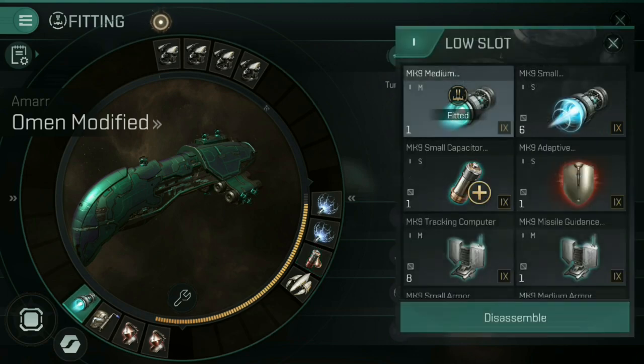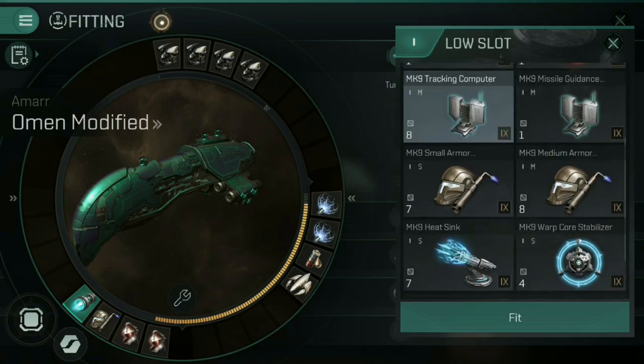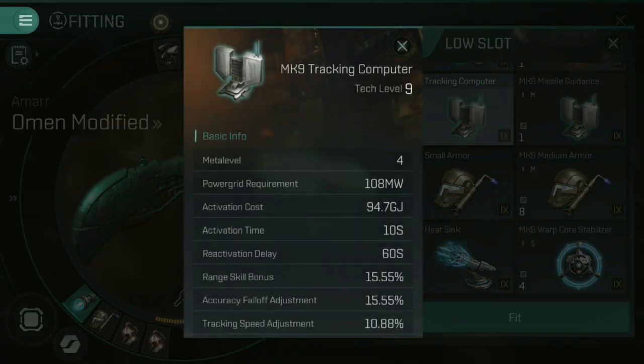Moving on to the low slots — this is where things get a bit more complicated and this is where you'll be making more sacrifices when picking and choosing what you want. First and foremost we have the propulsion modules: your afterburners or micro warp drives that make you go faster, your warp core stabilizers that make it harder for people to pin you down, or your inertial stabilizers to make yourself manoeuvre faster. On top of that you also have the cloaking device, which badly affects your propulsion while you are using it. You also have your tanking modules — your armour repairer, armour hardener, shield hardener, shield booster. Lastly, we have your weapon modules such as tracking computers or heatsinks, as we can see on screen — these boost your weapons, making them easier to apply damage and increasing the amount of damage they do.